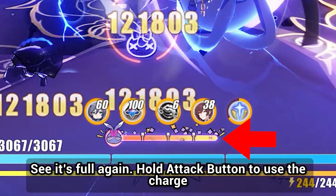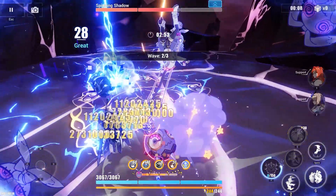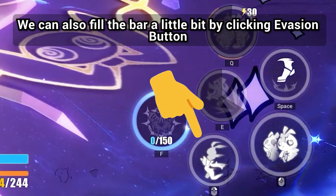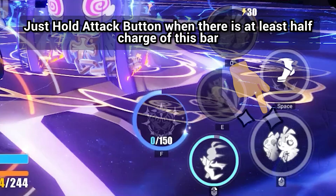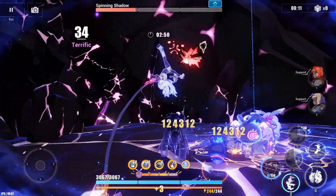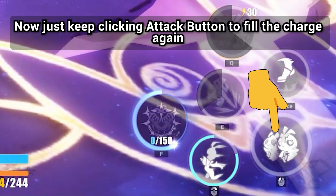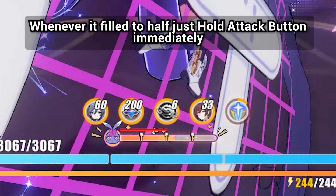See, it's full again — hold attack button to use the charge. We can also fill the bar a little by clicking the evasion button. Just hold attack button when there is at least half charge of this bar. Now keep clicking attack button to fill the charge again. Whenever it fills to half, just hold attack button immediately.